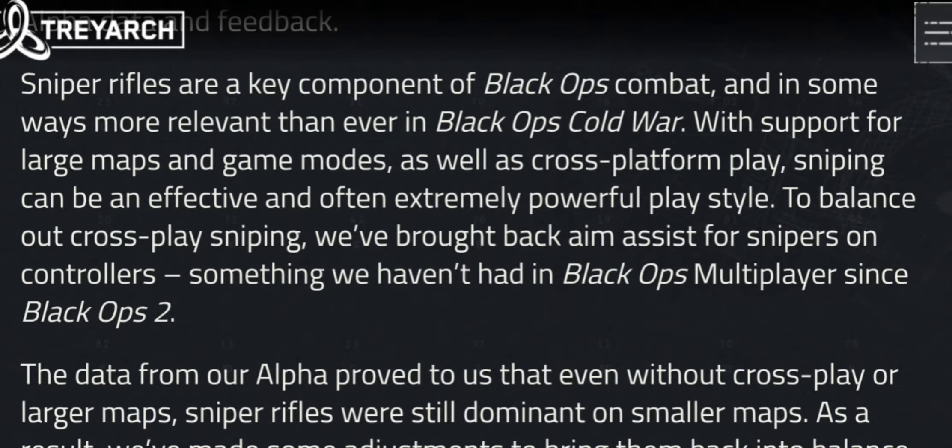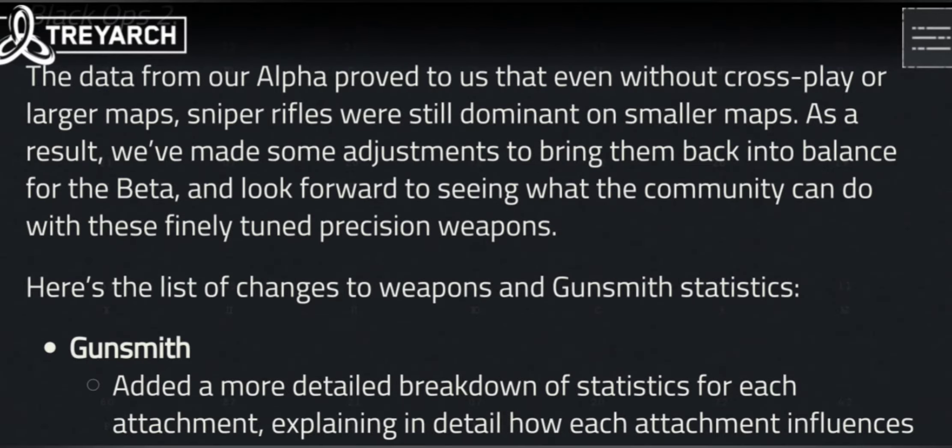Sniper rifles — the sniper rifles are being tested. They're not overpowered. Well, you can make them overpowered, but they're not overpowered like the Alpha was. If you played the Alpha, you know how bad the sniper rifle was — extremely overpowered. They fixed that. Now we know they were fixed — they're not as overpowered as before.